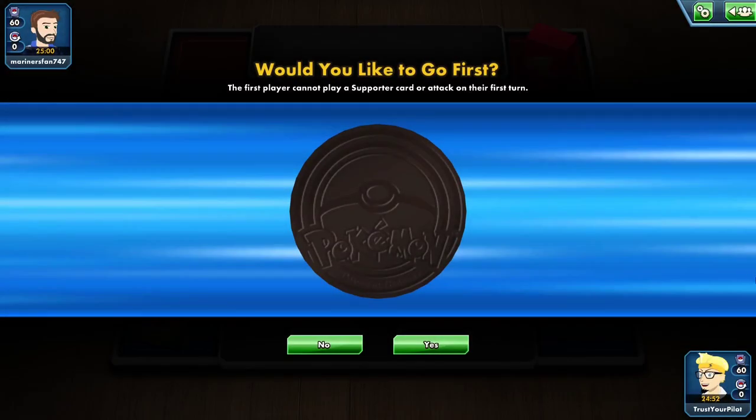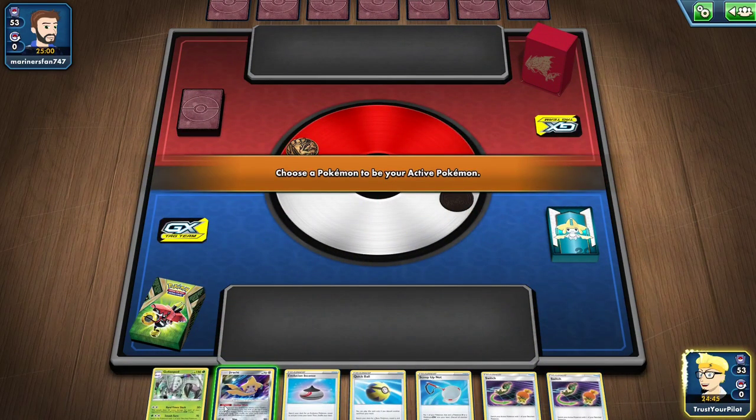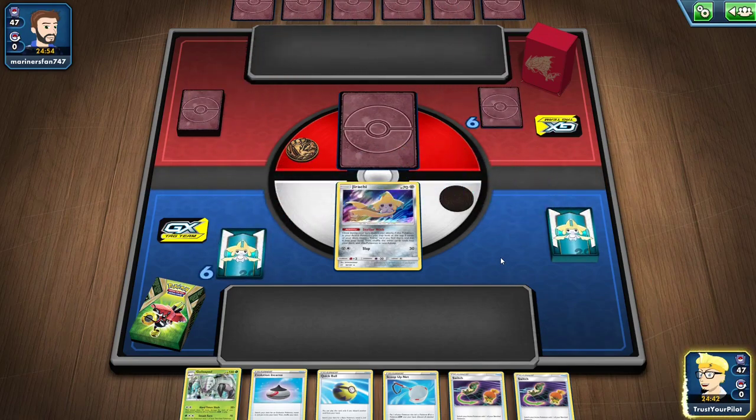Third coin flip win. I'll choose to go first — went first, second, first — and first went really well for me. Jirachi start with Unidentified Fossil. I just have to hope for Pokemon Research Lab. Do I try and thin my deck, or do I just believe in the deck? And this is Mewtwo and Mew.